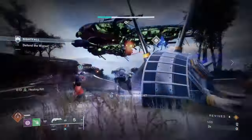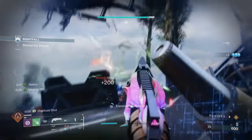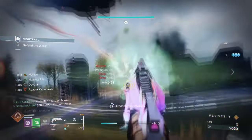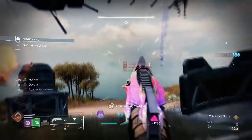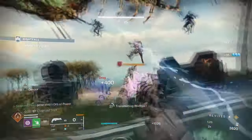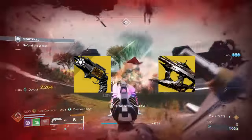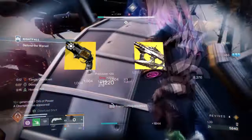Hello everyone, it's good to see you all back. Enjoy as I attempt to infect everything in sight with this deadly combination of Thorn and Necrotic Grips in this PvE Warlock build. Using Prismatic as the foundation for the build, this so-called Plague build is so powerful in its ability to spread damage over time, it will genuinely infect everything it touches. So tell me in the comment section, are you a Thorn fan or an Osteo Striga fan when pairing this with Necrotic Grips? And with that out of the way, let's make a start.